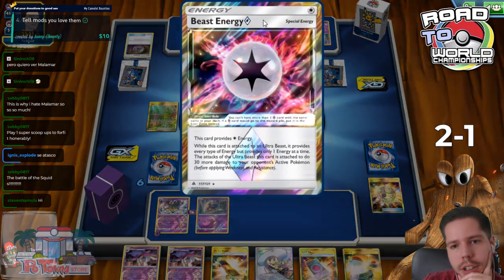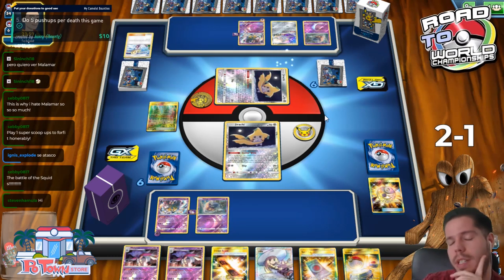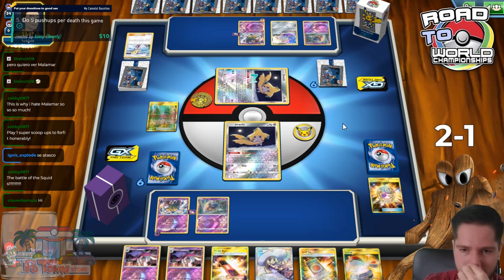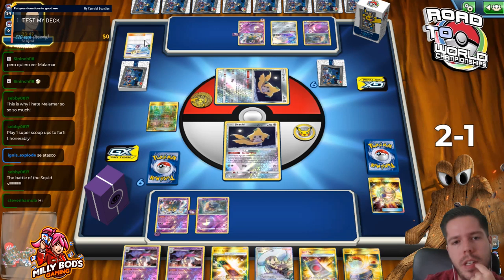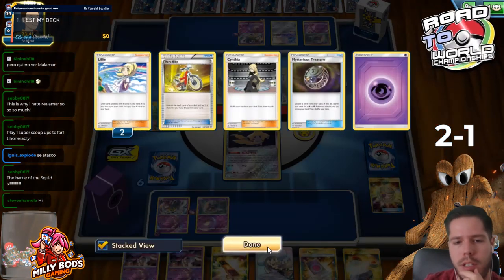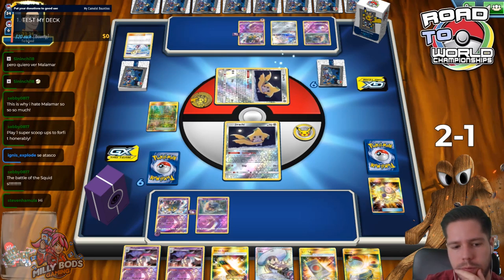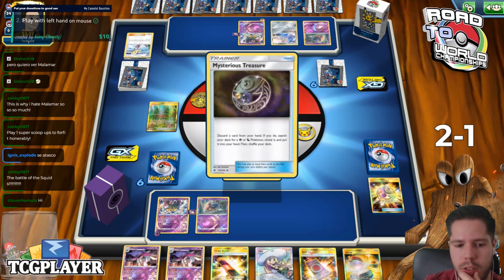Is that the Recycle Energy? No, it's a Beast Energy. So my opponent has Ultra Necrozma - that's an issue. We have to play around the Ultra Necrozma and be very aware of that threat. Sidekick already in the discard pile - three supporters in the discard pile.